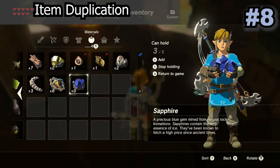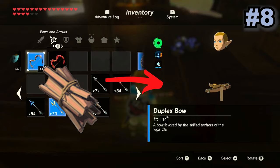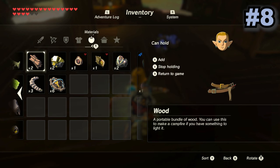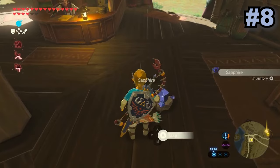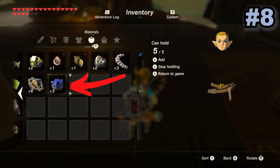This glitch is quite an advanced one — it pretty much just changes any item in your inventory to a different item in your inventory. It does this by abusing a thing called menu overloading and also messing with given values in Link's inventory. This glitch is quite useful as it allows you to get rare items super easily.